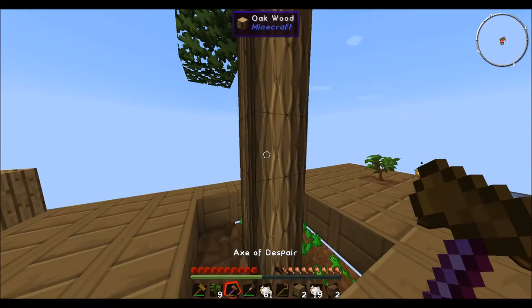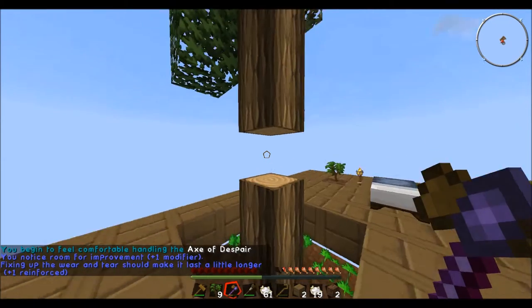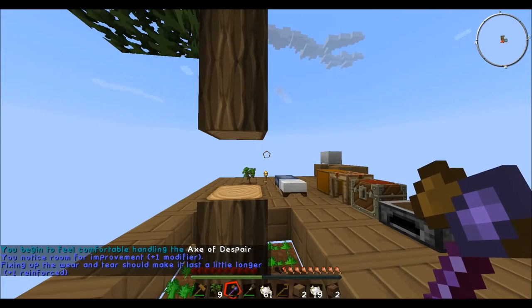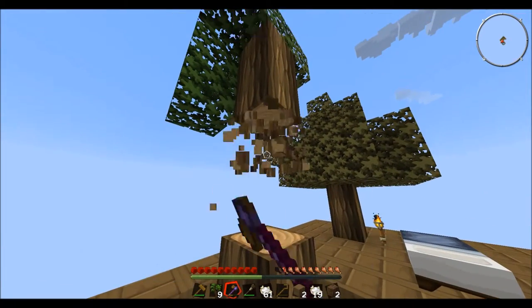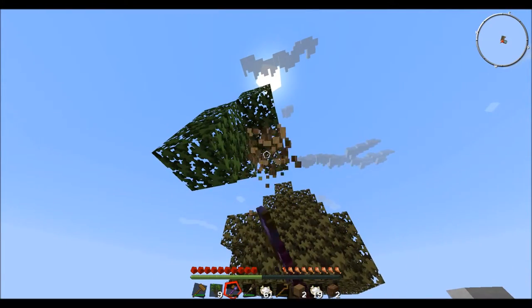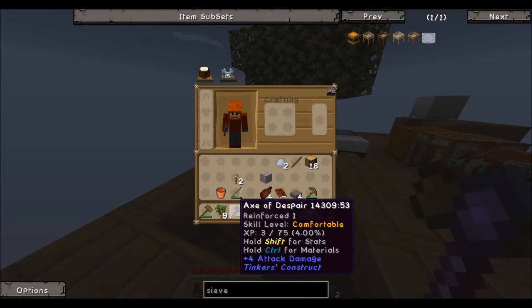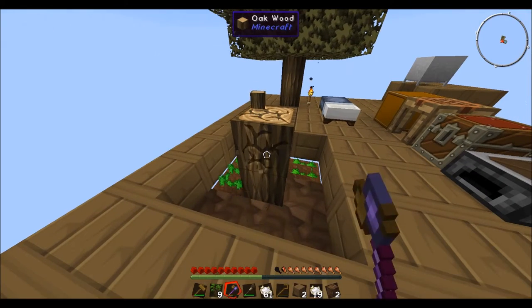You begin to feel comfortable handling the axe of despair — you notice room for improvement, plus a modifier. Fixing up the wear and tear should make it last a little longer — plus one reinforced. Our tree grew too. We have a little more durability on it. Not quite what I wanted, but we have more upgrades to do. We just keep using it and it will continue to upgrade.